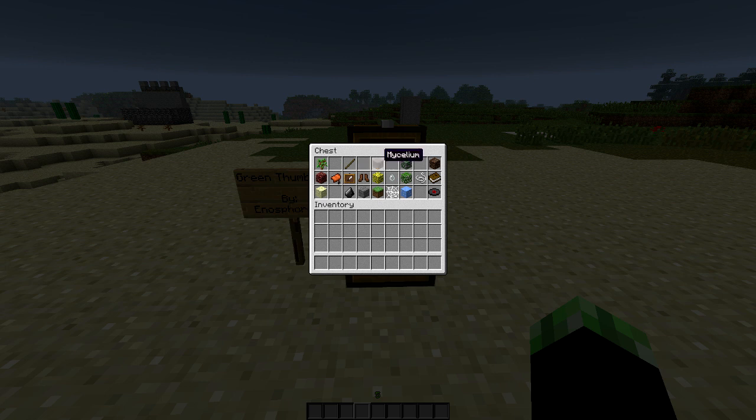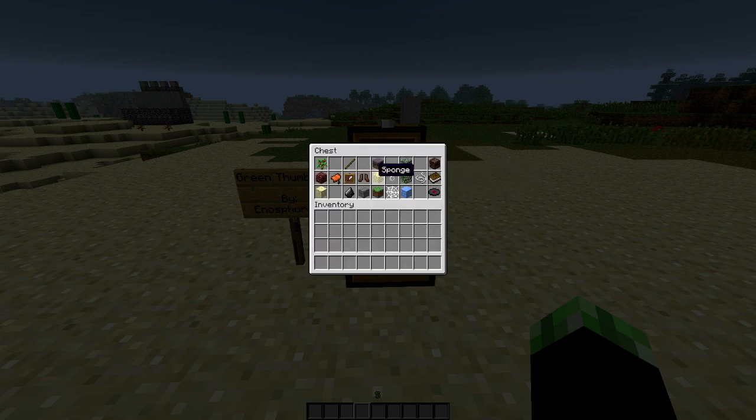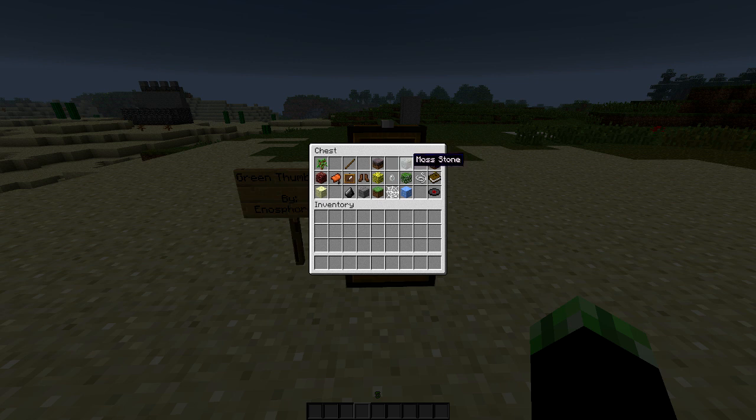Next one's mycelium. This one I really like because mycelium is the most difficult thing to find — like, ever. I can never find it, and this is actually really cool. So it has dirt, it has four bone meal, and then it adds in a new item, which is crushed brown mushrooms. All you guys need to do is throw a brown mushroom inside there. And then also there's crushed red mushroom, and that's just a red mushroom in your crafting bench. So that's really cool.